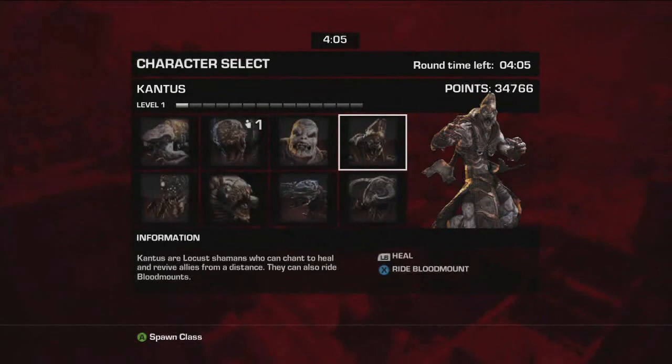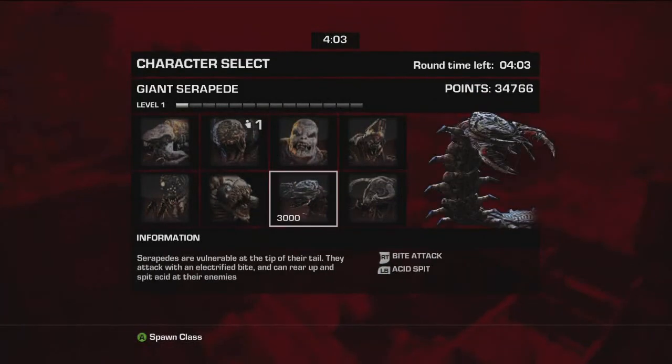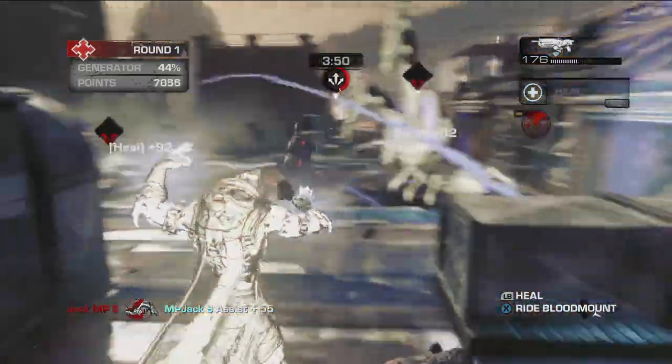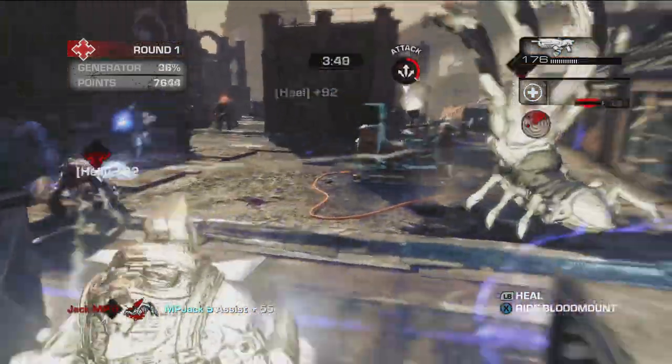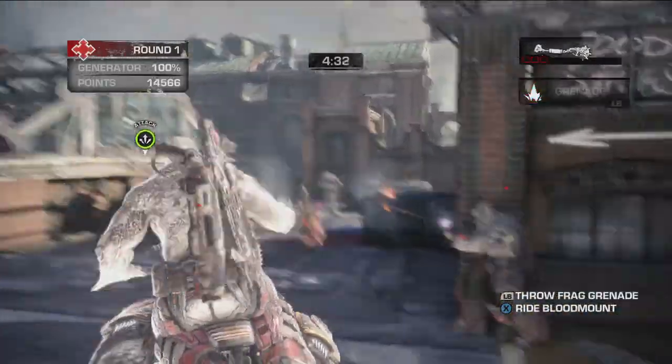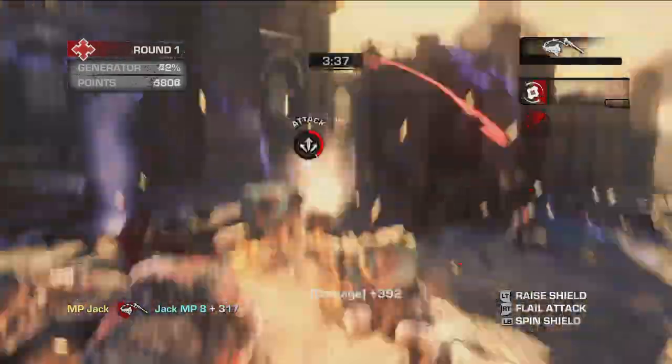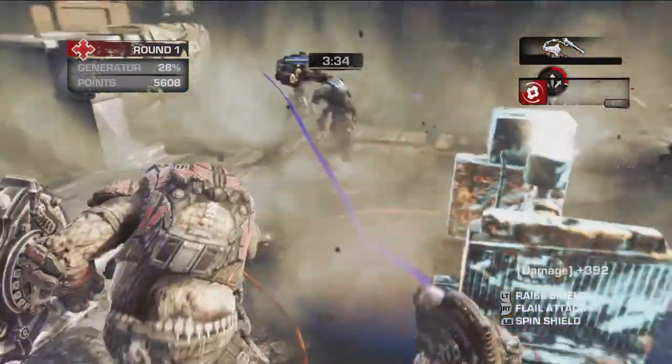Hold your noses, people. It's time to talk about the Locust. All of our Locust pals come with their own special talents and abilities. As a Locust, you earn points for the damage you inflict on enemies and defenses alike. You then use these points to unlock even bigger, badder, and uglier Locust.